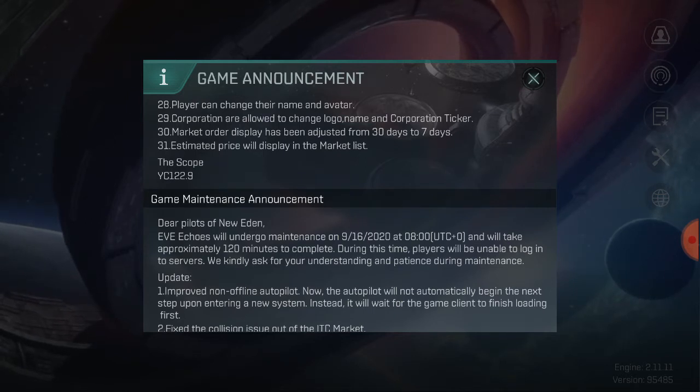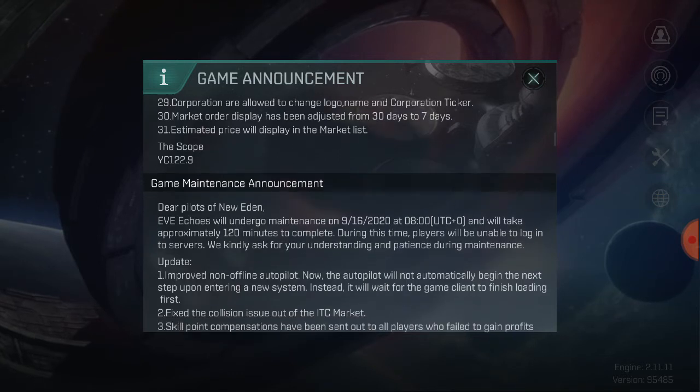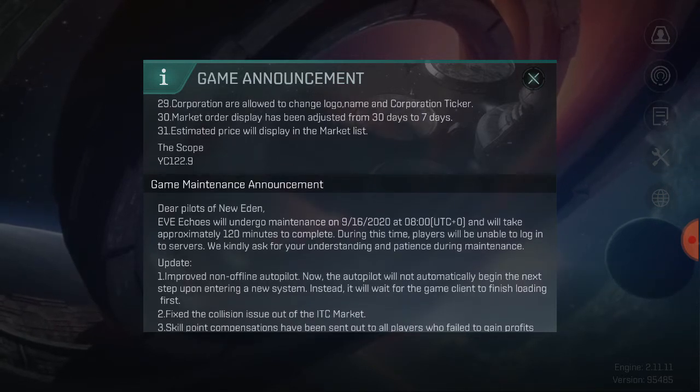Players can now change their name and avatar — for example, if you started with the Caldari man with metal plates on your face, you can now change to another avatar and change your name in-game. I don't think freely changing names is a good idea; it should be very restricted, because players could troll corporations by using other players' names. Corporations are also allowed to change their logo, name, and corporation ticker. Market order display has been adjusted from 30 days to 7 days, and estimated price will now display in the market list.